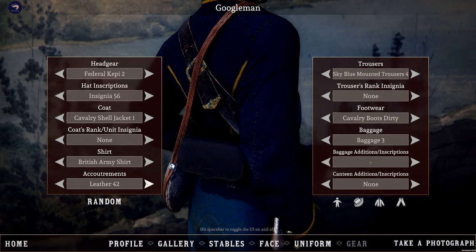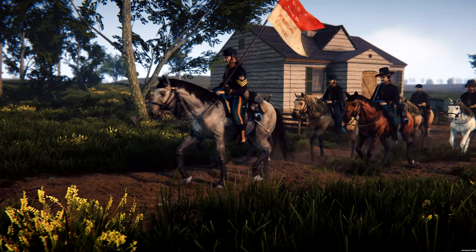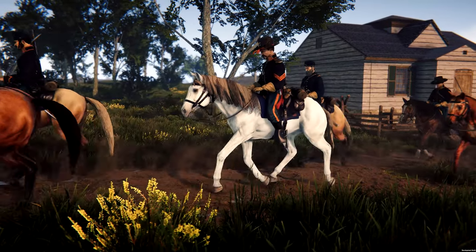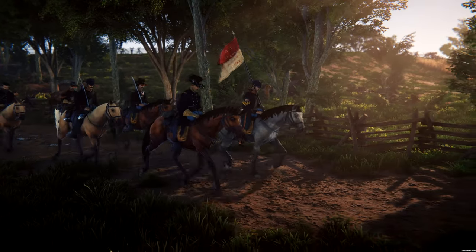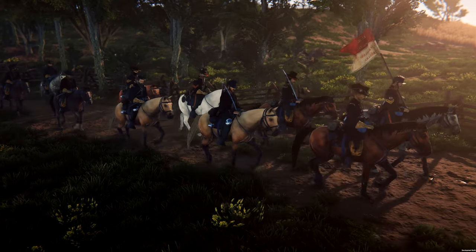Cavalry players will now spawn directly on the back of their selected horse from the Stables. Horse movement controls are similar to infantry movement. However, unlike players, horses will not be able to instantly go up to their desired speed. Players must gradually accelerate and decelerate by pressing and holding the W key, with the turning radius growing as speed increases.